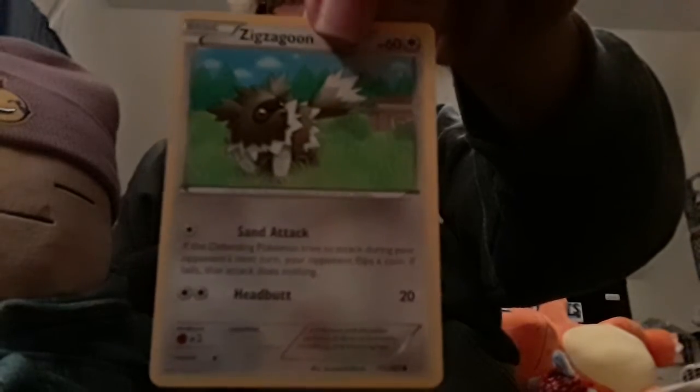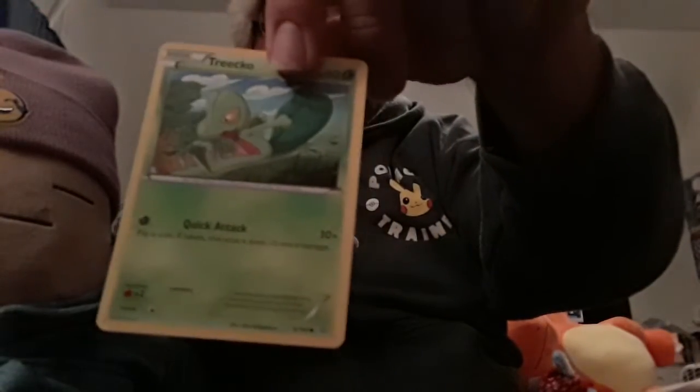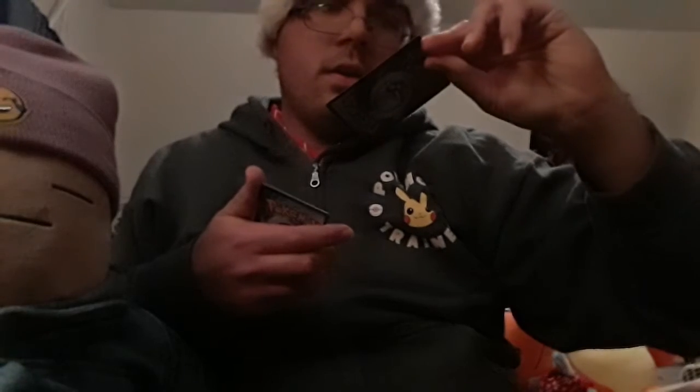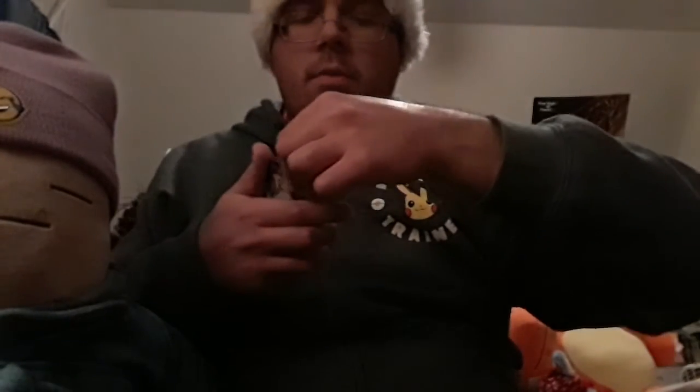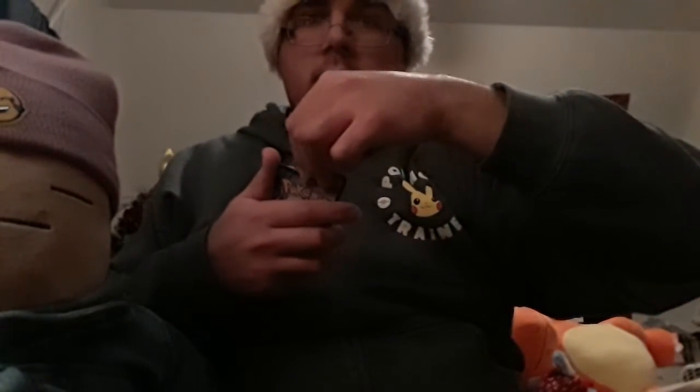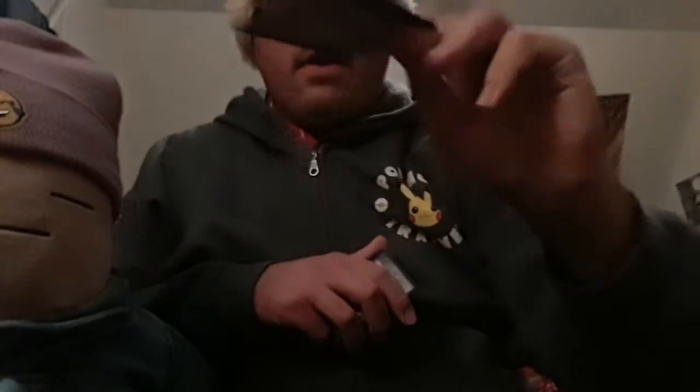Zigzagoon — the Galarian version looks pretty cool too, but it's kind of nice to see the old school Hoenn region one. Treecko — so far we've gotten two evolutions of Treecko: Treecko and Grovyle. This one looks interesting — Shroomish with flowers on it, which still looks pretty cool seeing more than one on the same card. Tangela, Bidoof.